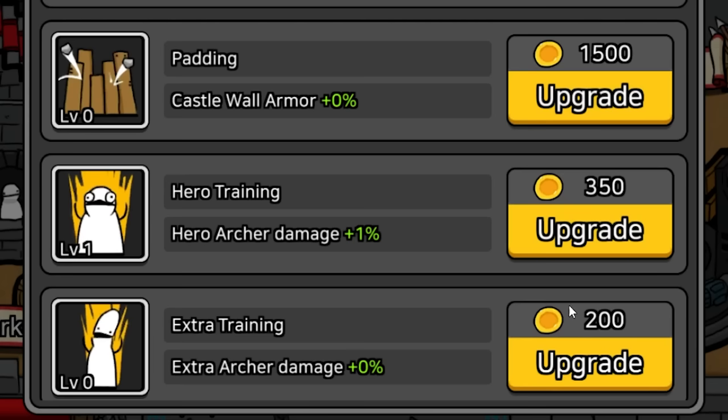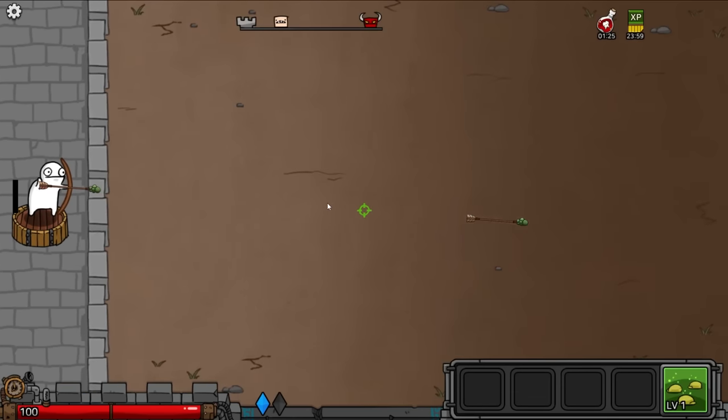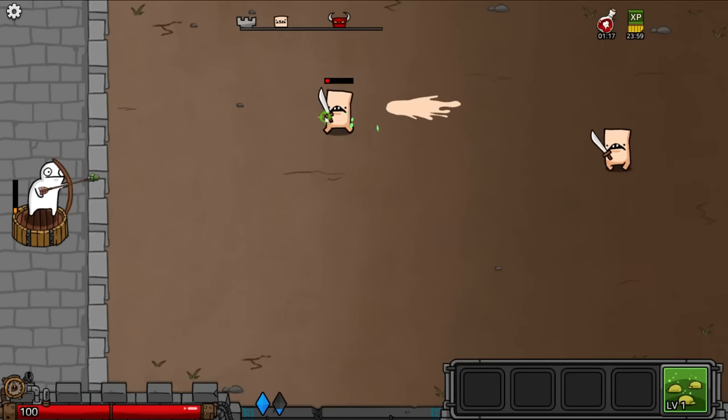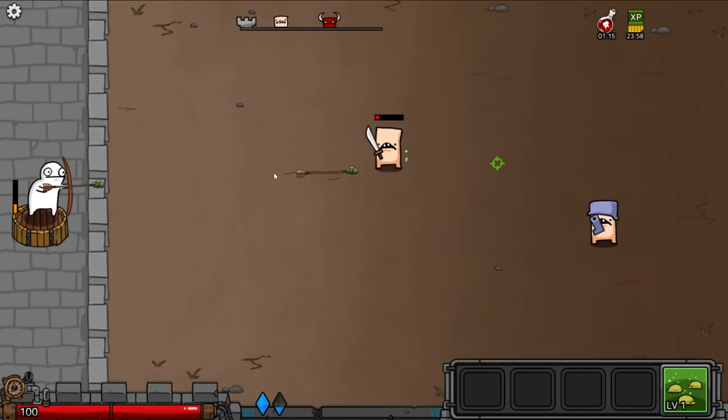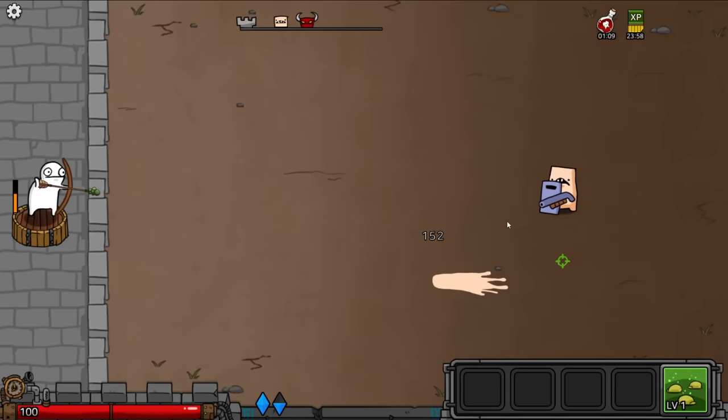I don't know if that's worth it, but I'm also going to upgrade extra training. I'm not quite sure what extra archer damage does, but let's go to wave 4 and see what happens. We still have a minute and 25 seconds on my damage potion, and we killed him in one shot — that's a really good sign. I think the spore arrow occasionally does extra damage, like right there it killed him in one shot, but sometimes it doesn't.